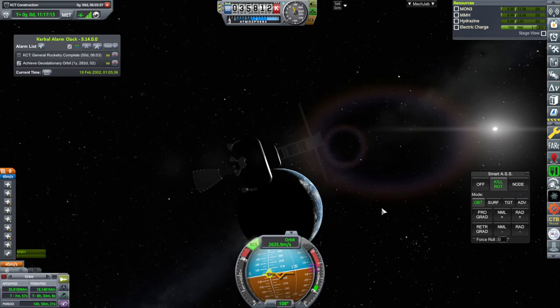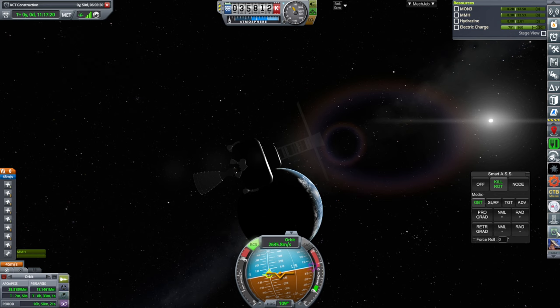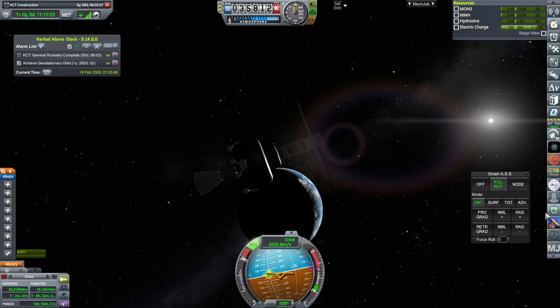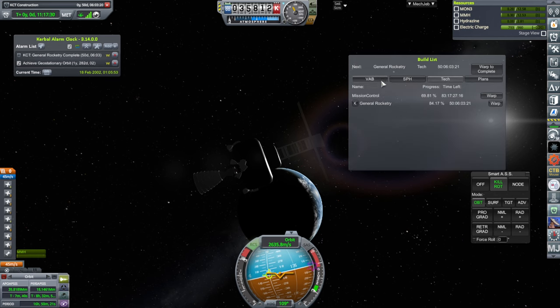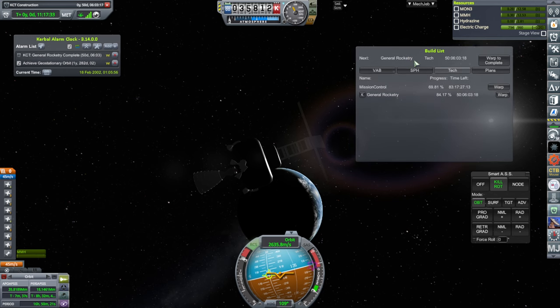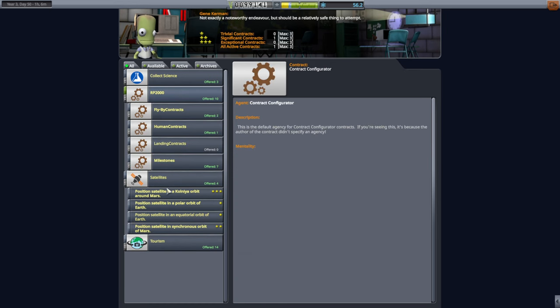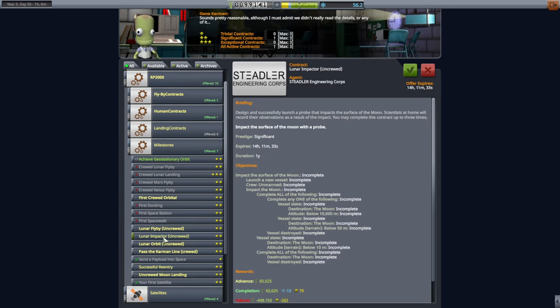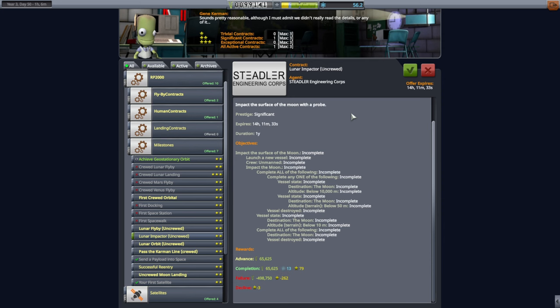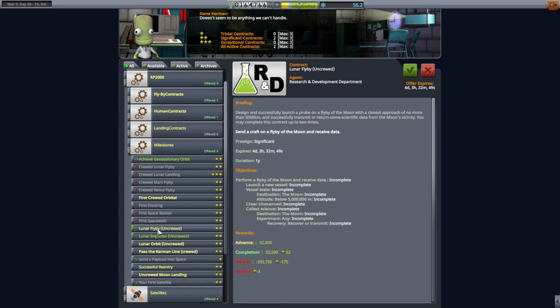We'll wait until we can do maneuver nodes for this geosynchronous orbit satellite. We'll have to wait until mission control unlocks in 83 days. But I think next we should try to go to the moon again — this time to smack into it. Now that we have the tracking station upgrade. We still have to do successful re-entry, but let me try the lunar impactor first. It gives us 13 science too. Oh, maybe I should combine this lunar flyby with the lunar impactor — that would be better.